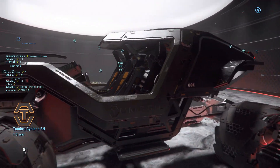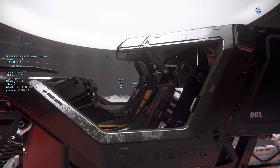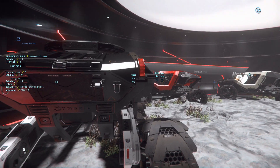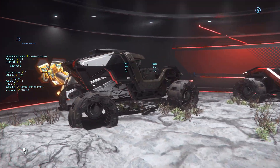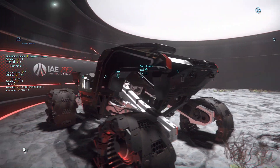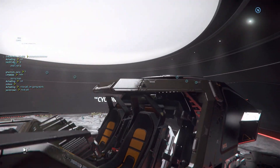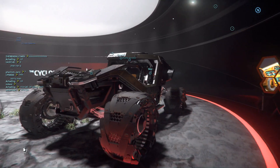Over here I believe there's a Cyclone RN — a recon variant. You should have a disc at the top of it for scanning and such.